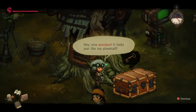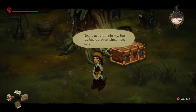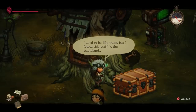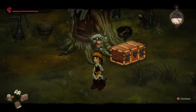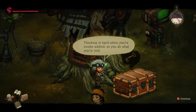Hey, nice pendant. It looks just like my glow staff. Does it protect you from the smoke like my staff does? No. It used to light up, but it's been broken since I got here. Huh. If you don't fix that, the smoke will get to you eventually. The smoke's why the drear are all ghosty and addled. It used to be — I used to be like them, but I found the staff in the wasteland. I cleared my head and ran away. Ran away? From what? From the furnaces, of course.